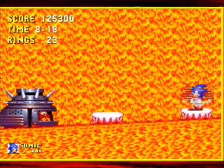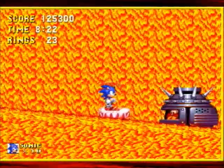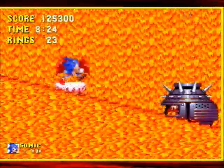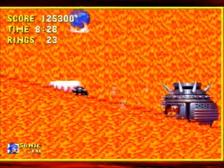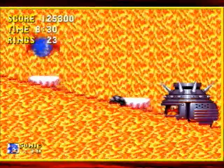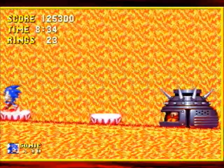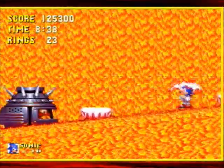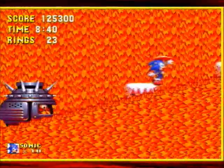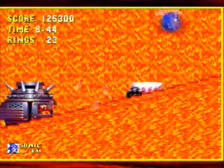Robotnik's machine will just keep popping up to the left and right of the screen in a consistent pattern, so you won't get confused about which side he'll jump on — it's a consistent left-and-right rhythm. All you have to do is wait. I believe it takes about three passes to hurt Robotnik, and that's Lava Reef Zone.